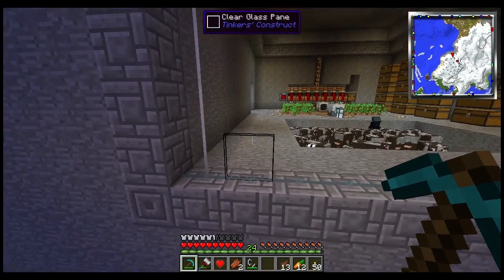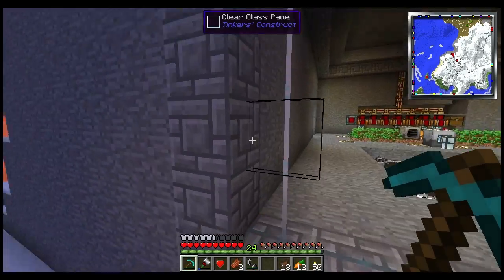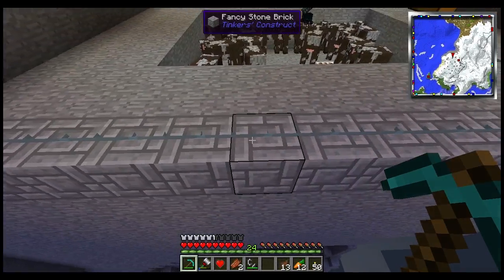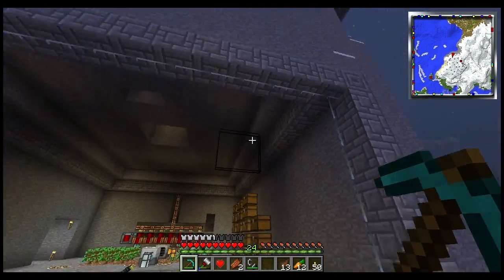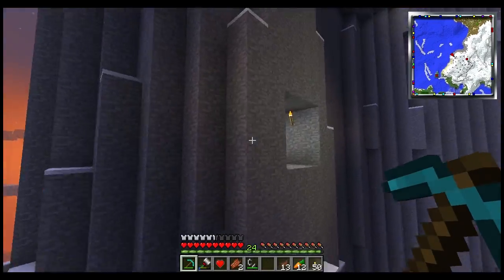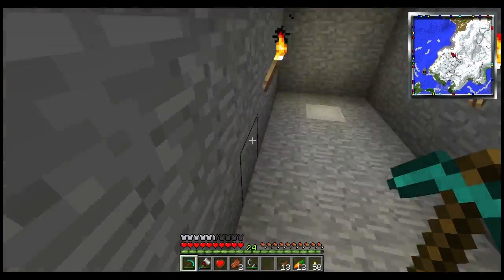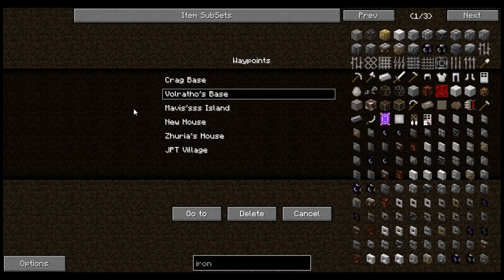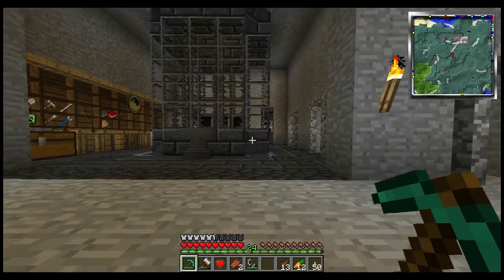He's using panes, but I will be using solid blocks. As you can see here, it just has one border around the entire mass of the glass, which is pretty cool. We are running the latest snapshot for this Attack of the B-Team, by the way, so that might be a little iffy — that might explain why some things look glitchy.